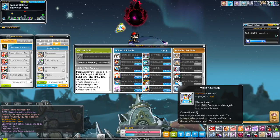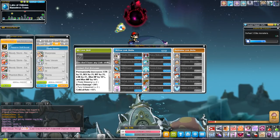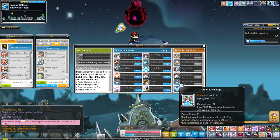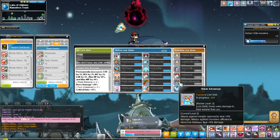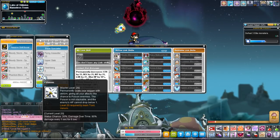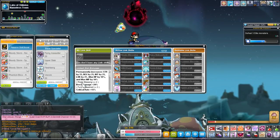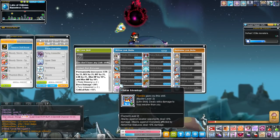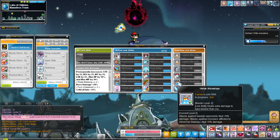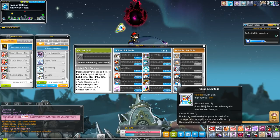Unfair Advantage is a rather situational link skill — the Kadena link skill. It caps out at level 2 and against targets lower level than you, you do 6% more damage, plus another 6% if that target is affected by some form of crowd control. This is good on classes with an easy way to apply CC, like adventure thieves (Shadow Word, Nightlord, Dual Blade) or Fire Poison Mage's Poison or Ice Lightning Mage's Slow. However, it's completely useless against bosses like Will who is level 250. It's pretty situational overall.